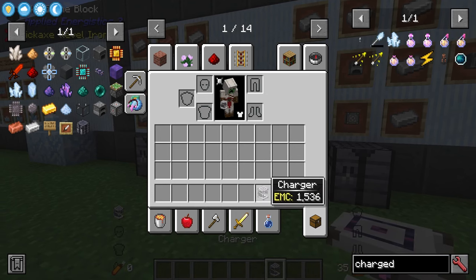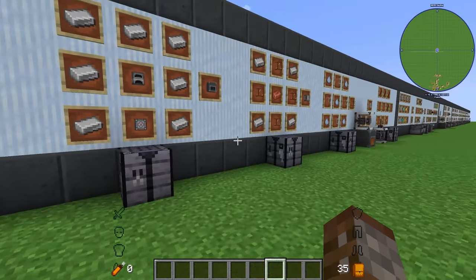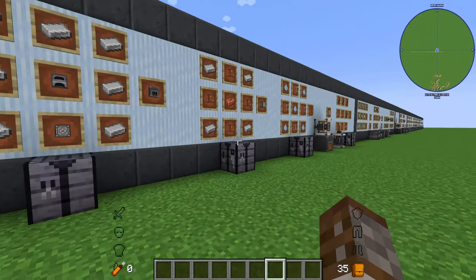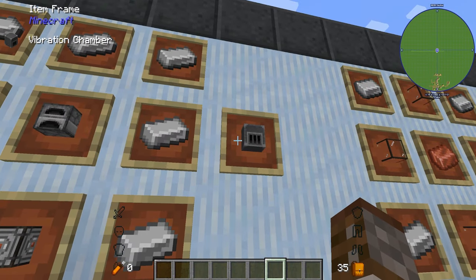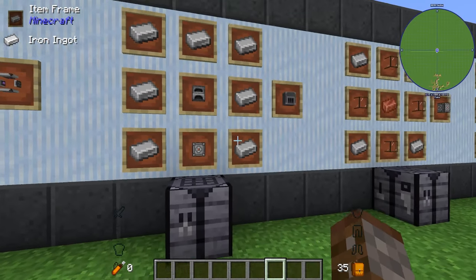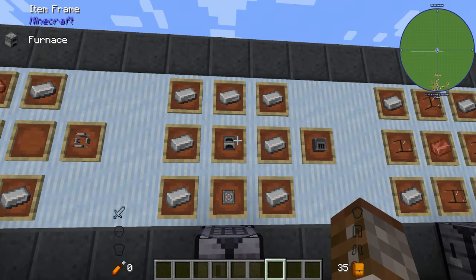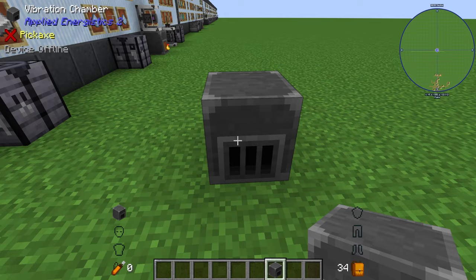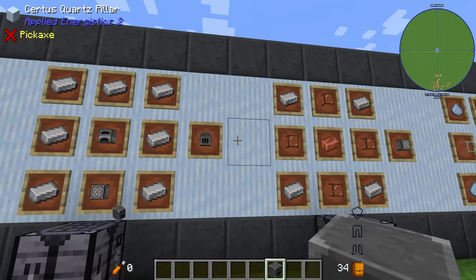We're going to need a way to power the charger. AE2 has essentially two or three ways of doing this. The first and automatic way is by using the vibration chamber. This is made with an energy acceptor, seven pieces of iron, and one furnace — basically a coal power generator. You put coal in and it starts creating AE per tick, which is applied energy per tick.